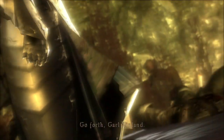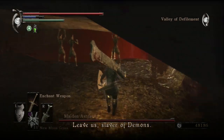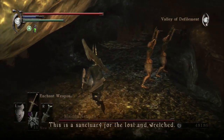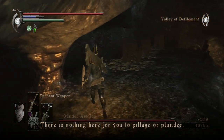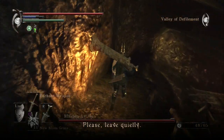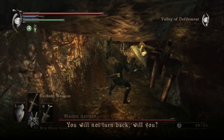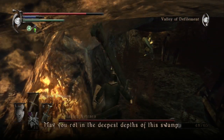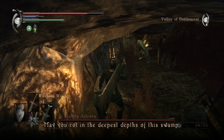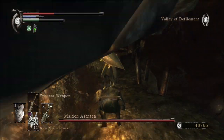Garl Vinland speaks: "Go forth, Garl Vinland. May you be unharmed. Leave us, slayer of demons. This is a sanctuary of the lost and the wretched. There is nothing here for you to pillage or plunder. Please, leave quietly." We finally have the revelation that the boss fight is not really against Astrea herself — though this is going poorly already. The boss fight is more against Garl Vinland.